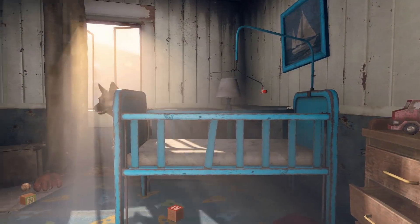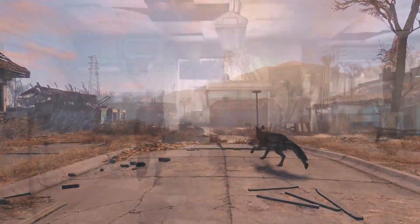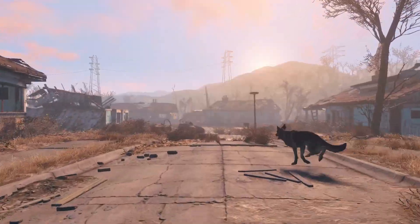Let's start with this scene from the trailer. This looks innocent enough, but if you look closely, you will realize that the dog is seamlessly running from the interior of the house to the outside world. It's very clear here that the interior is connected with the exterior.